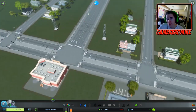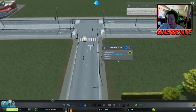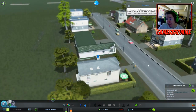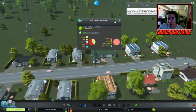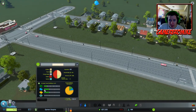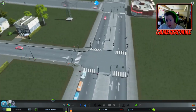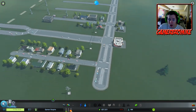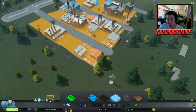Every single person is simulated so you can follow them around on their daily life. This is Britney Lee who resides at the Apple Gate residence right here - you can follow them around and pinpoint them. We can rename our Gamer Empire once we get a better name for it. We still have a high demand for industrial - that really didn't create that much industrial.